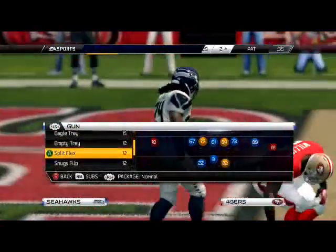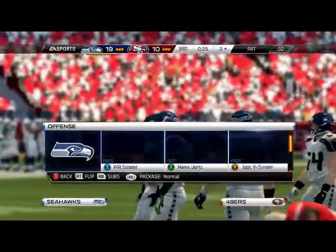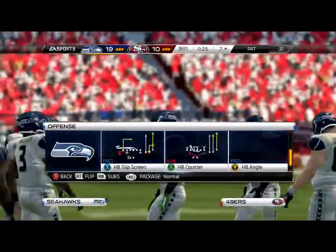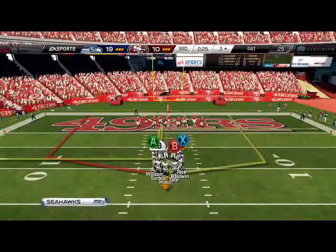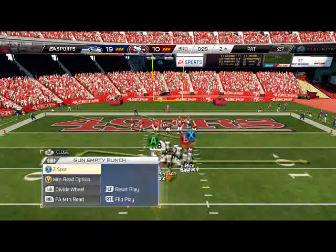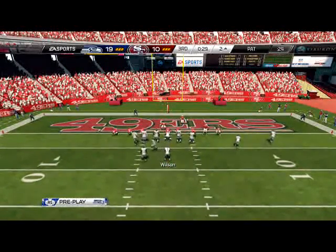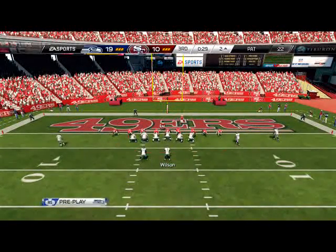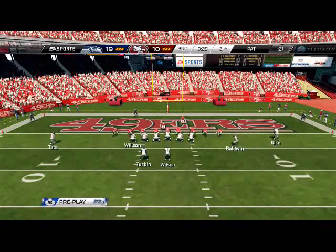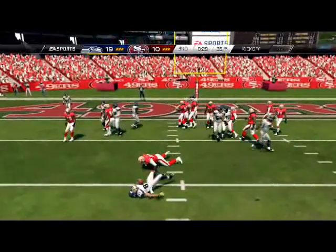Going ahead and going for 2. Trips tight end flipped, halfback wheel. What we like to use when we go for 2 is the jet sweep — it gets very good blocking. Oh wow, he was going for a field goal block — I've never seen someone this bad. Just poor reads all around the field. How did I not see that he was field goal blocking?